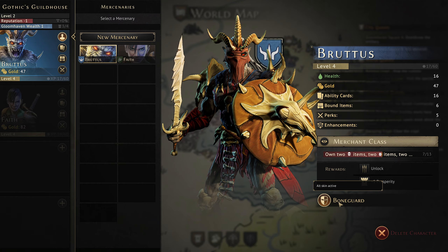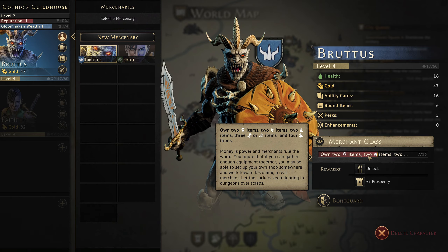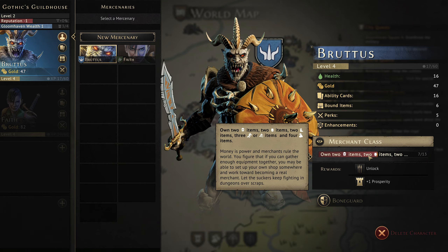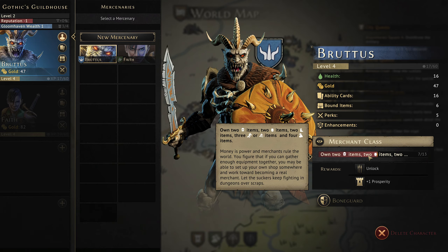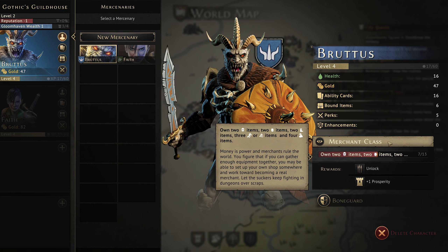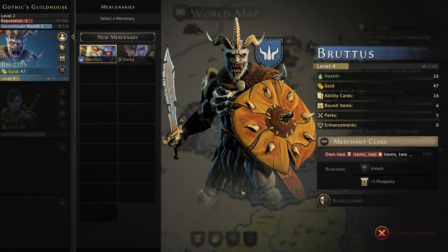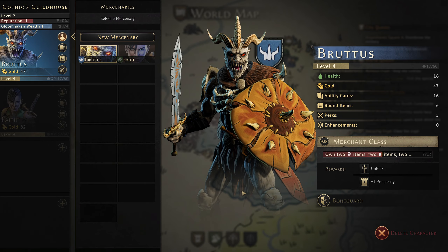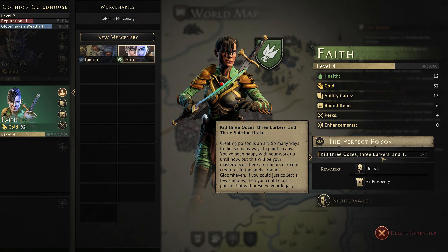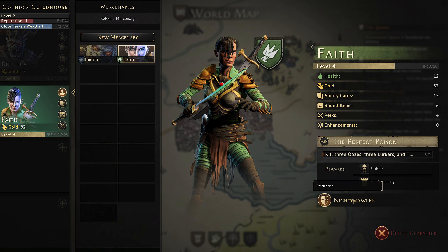I did not know we had choices of skins — interesting. So two helmets, two chest, two legs, three hand or two hand, and four other items. We have 47 gold so getting to this isn't going to be that hard — I think this is one of the easier things to work through. Kill three oozes, three lurkers, and three spitting drakes — we haven't killed any of those yet in any period of time.